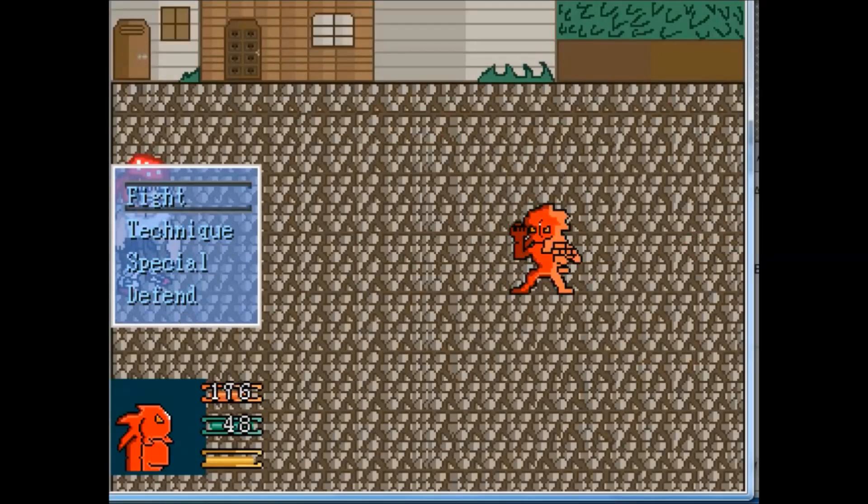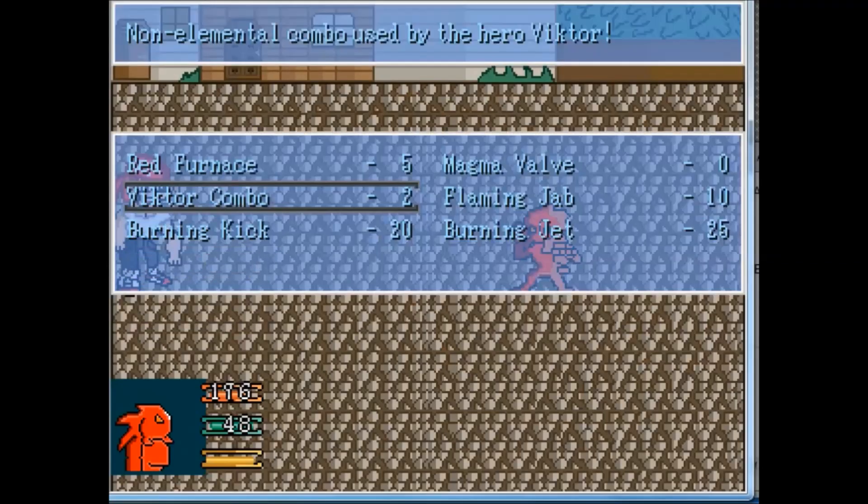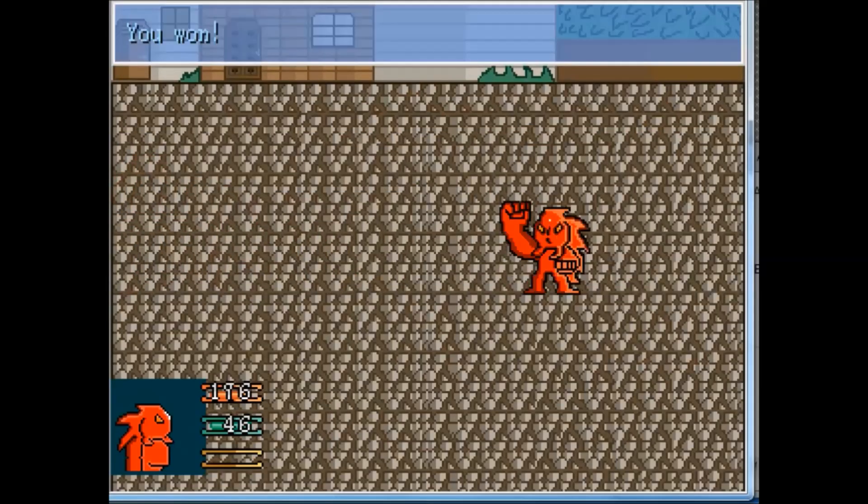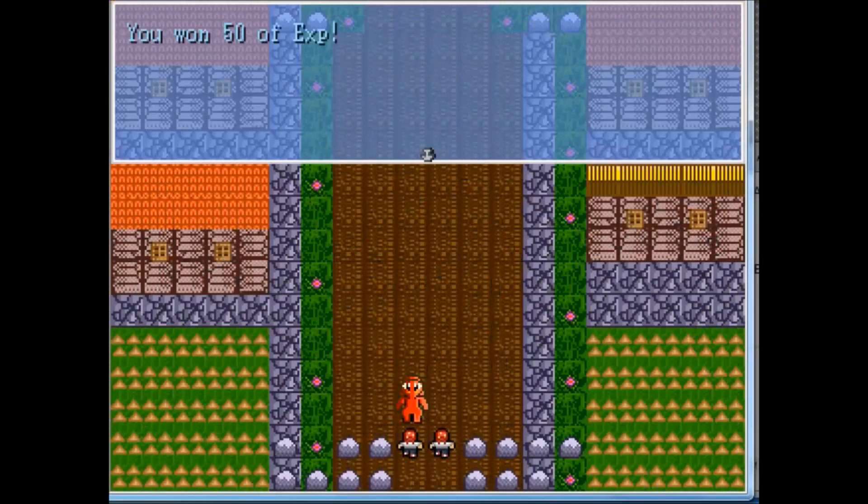But if you attack, you won't keep your guard up anymore, so the damage will increase. This is exactly how the regular RPG Maker 2003 battle system works. And that's it — the first victory of this area.